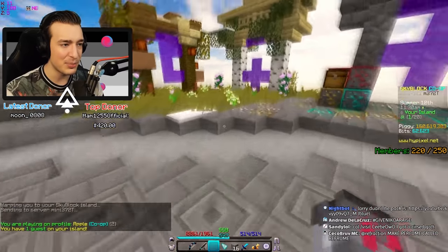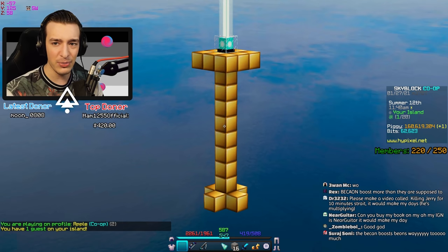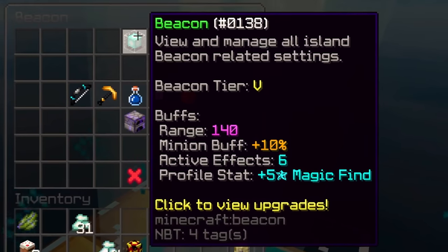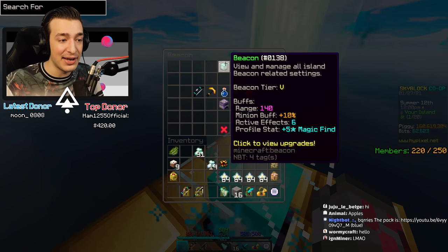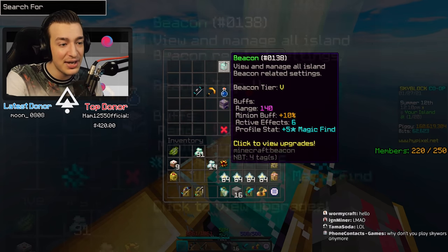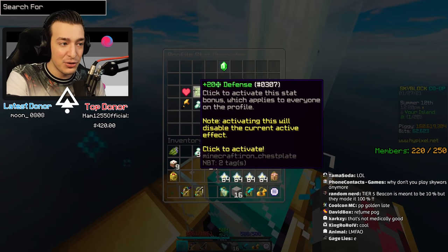I decided to give the beacon a chance. Nico placed it on our island on a very suspect-looking golden platform. Going in to see what it does: it has a range of 140, which is essentially the entire island, and it buffs all minion speed by 10%. That is absolutely cracked — on top of hyper catalysts and everything, it is ridiculously good, especially with crystals.